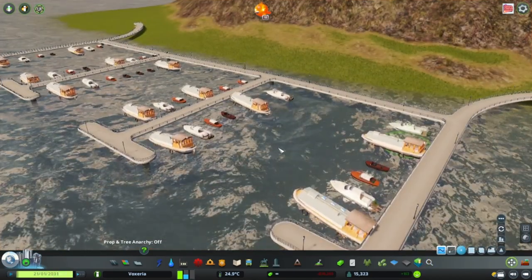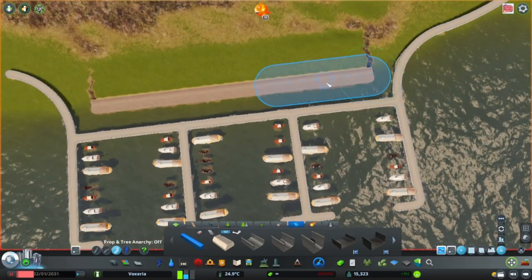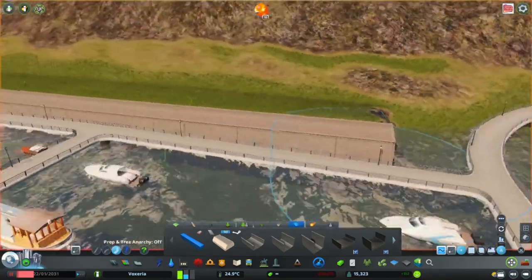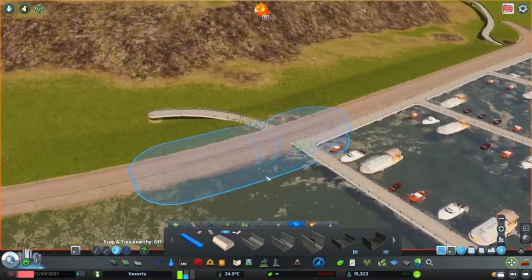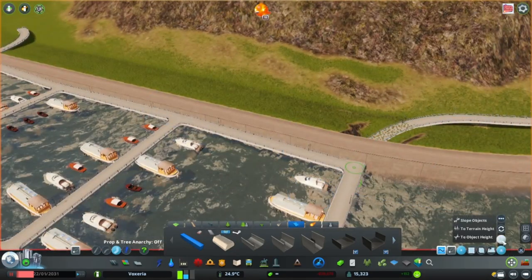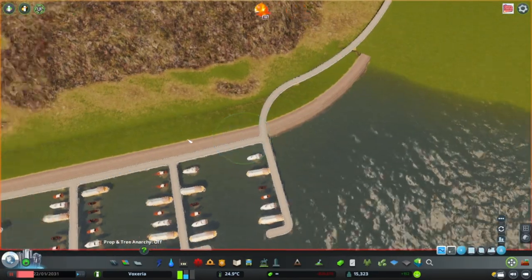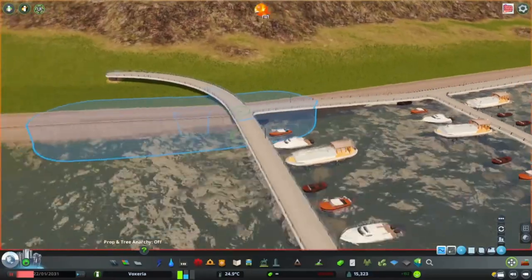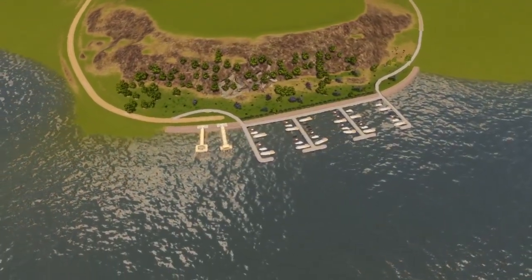Now that all of this is in place we can also add a seawall to make it look even better. Now that that is done we can connect the pathways to our city. The lower area won't get too much pedestrian traffic but I think it looks really really good. What do you think? Let me know in the comments.